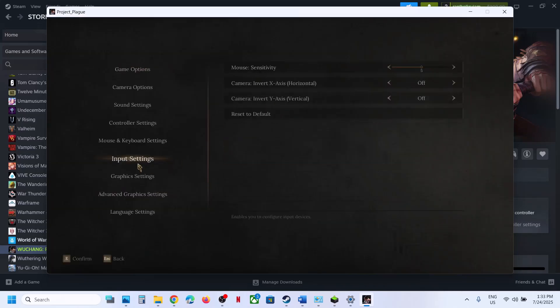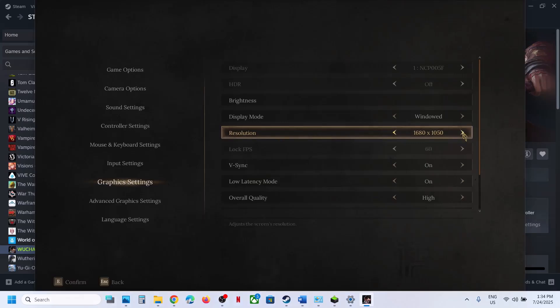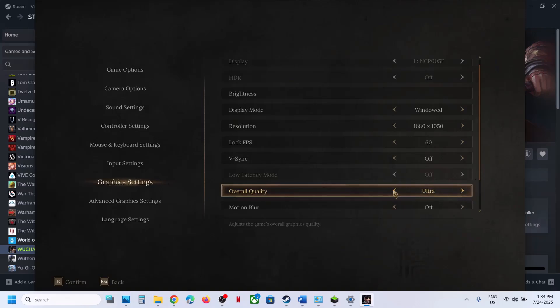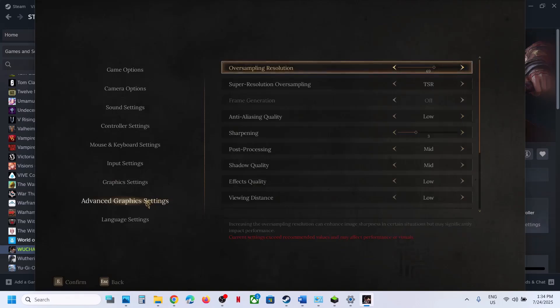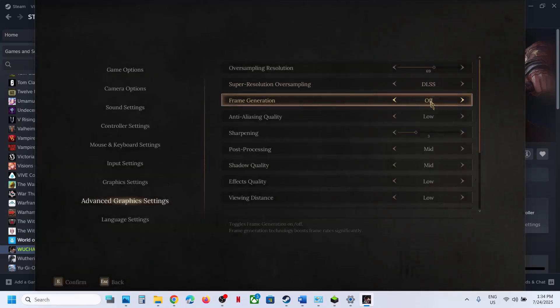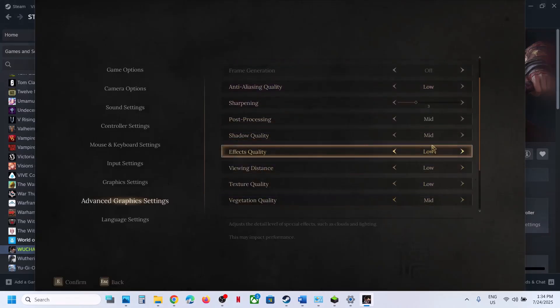Go to Settings > Graphics Settings. Try Window Mode. If the resolution is set to 4K, try 1920x1080p or lower. Try vSync both on and off to see which works best. If Overall Quality is set to Ultra, set it to High or Mid — confirm any changes you make. Then go to Advanced Graphics Settings. If you're using DLSS or FSR, turn off Frame Generation. You can also try TSR. Set other settings to Low or Medium quality and check the performance.